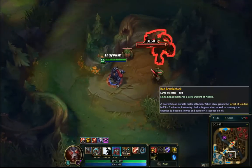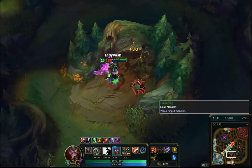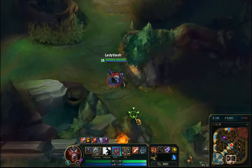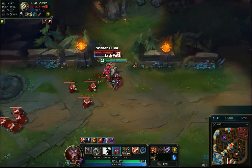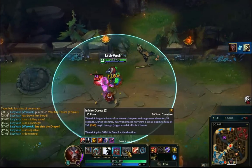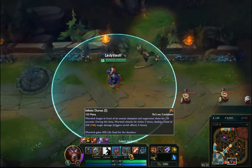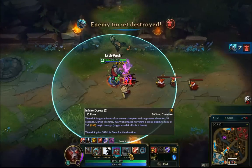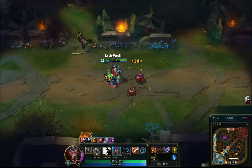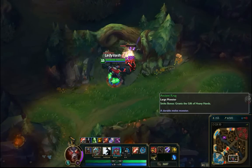I think what they're doing is buffing the attack-speed assassin-style junglers alongside the tank jungler buffs. Warwick's ultimate triggers attacks five times, triggering on-hits five times, so it actually does it seven times. And if you time it right — do one attack then use your ultimate — you'll get eight on-hit procs off it.